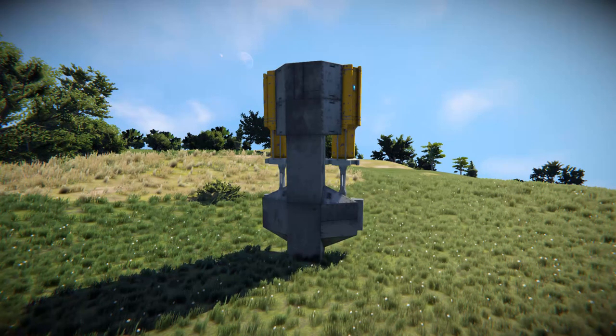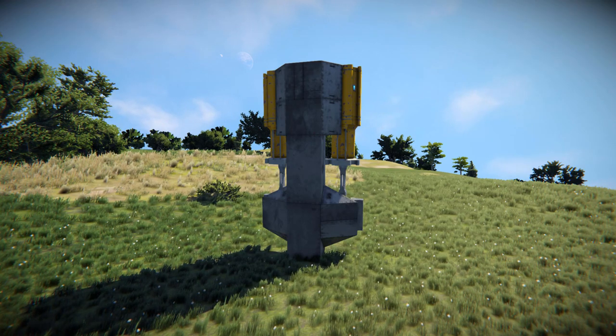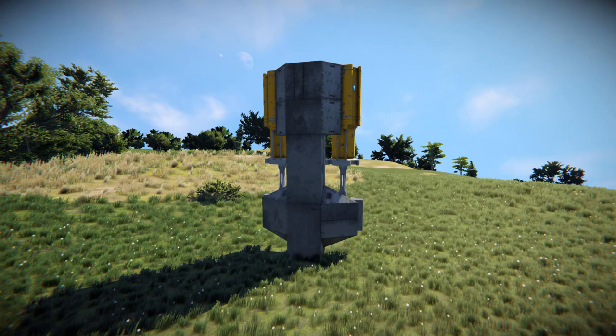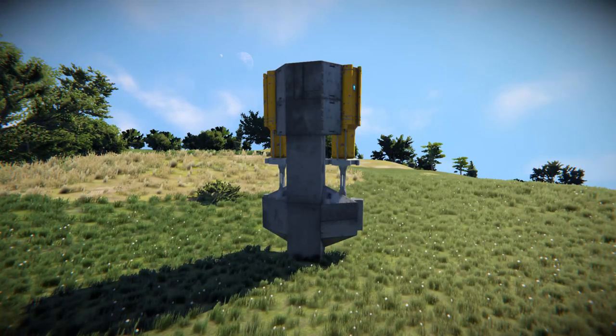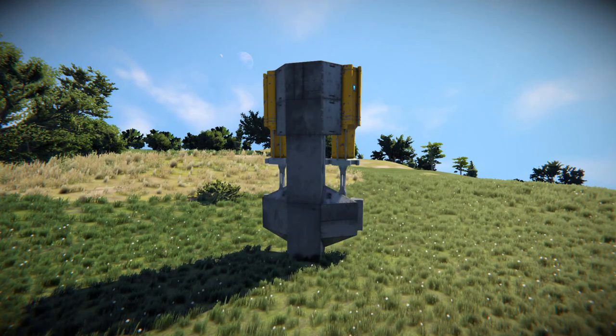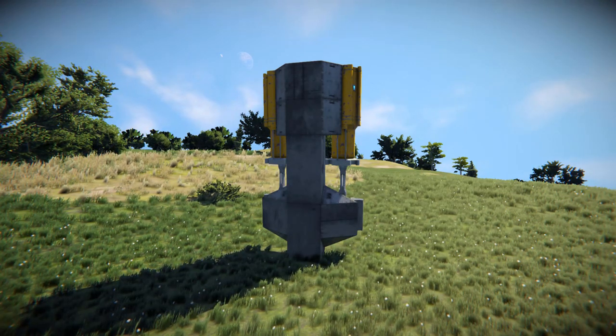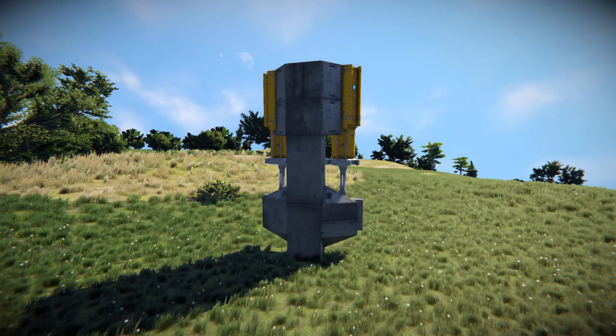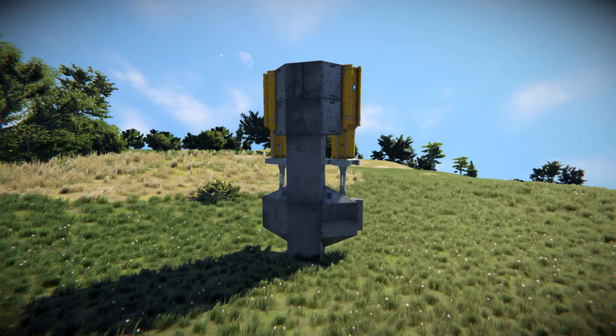That is it for the Piston Door Drive. It will be in the description below if you wish to download and play around with it — I highly recommend you do. It is technically cheating, because this block is the equivalent of four large hydrogen thrusters. But still, it's fun to play around with if you do want to try it out. Thank you all for watching, and I'll be back with another video some point soon. Bye-bye.